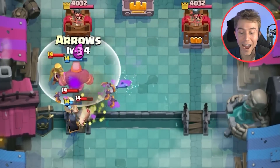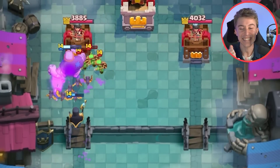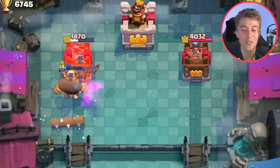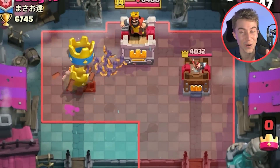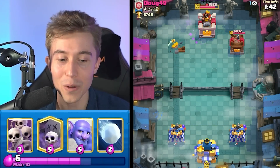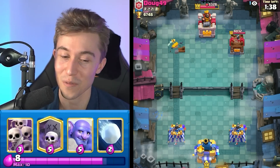I can Arrows here, and I can kill the Goblin Gang too. Yes, I made the prediction! Let's get it. That was so clean. I didn't know if that was the smart play to do, but I really wanted to do it. I pulled the trigger, and I took the tower. So even if you're playing against a Mother Witch guy that has Fireball and Goblin Gang and Skeleton King, as you guys can see, you can still take their tower in a minute, and it doesn't even matter.